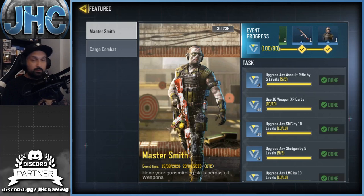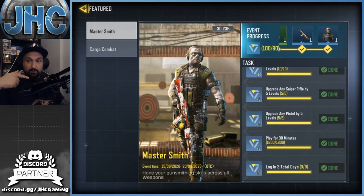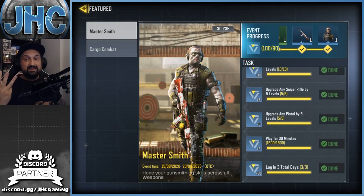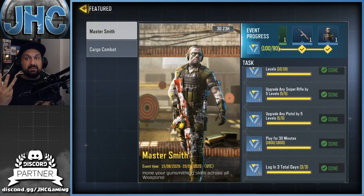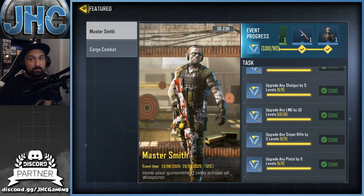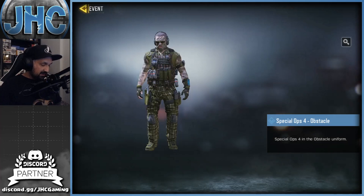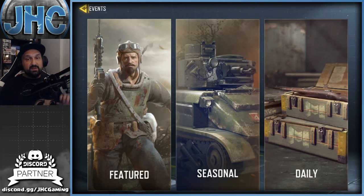On the featured tab, there's a Spec Ops 4 soldier skin from the Master Smith event — but there are only three days remaining. To get that skin, you need to log in three days total within the event, plus level up and upgrade some weapons. If you haven't started yet, start right now, because if you can't log in three days before the event ends, you will miss out on that skin and you're gonna regret it.